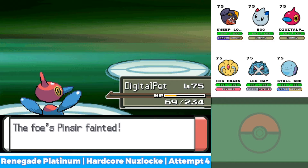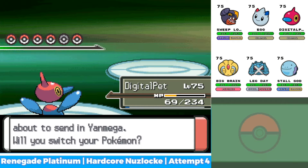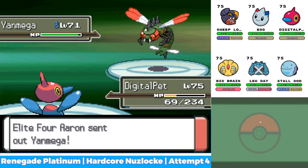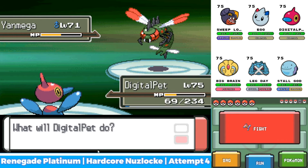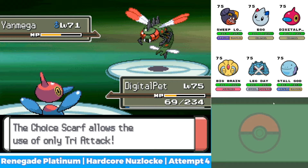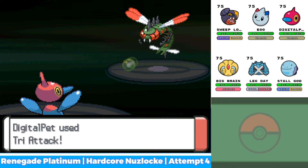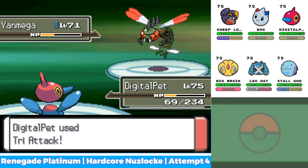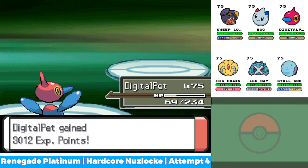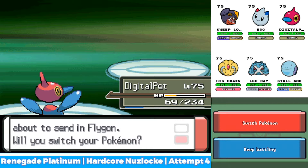Alright, that's one down. So the reason I set up Stealth Rocks is in case one of his members has a Focus Sash. I think this is Yanmega — speed boost, protect. Oh, Detect. So he's probably going to Detect so he can get Speed Boost. So we're going to Recover. I forgot about Choi Scarf, I'm so dumb. So we just Tri Attack. Alright, he didn't Detect, so he was going for a kill anyway. I'm glad I didn't Recover. I think we probably just win from here. None of them have priority, so we win.